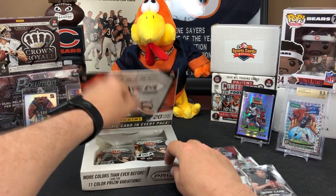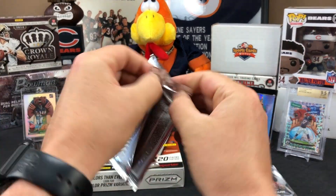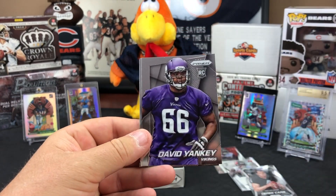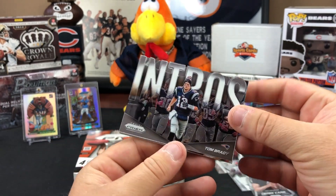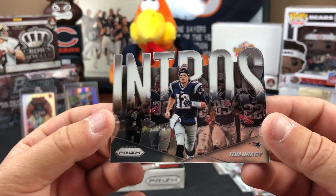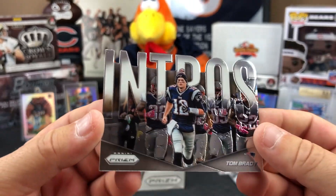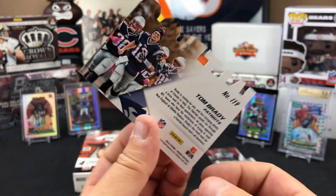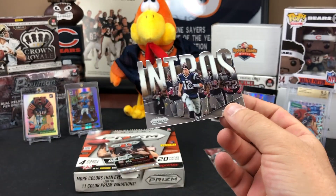Kendall Wright and Cecil Shorts cards come out. They spread out the remaining packs for easier access — still about 20 packs total, a very fun rip. A David Yankey rookie, then a Tom Brady Intros die-cut from 2014 Prizm — TB12 the GOAT — with die-cut lettering that's clean and not damaged. A big pull.